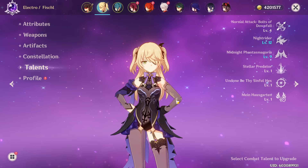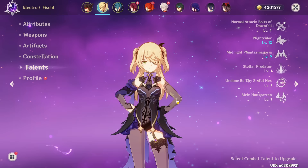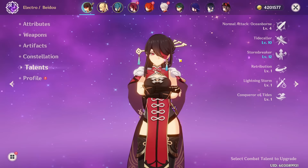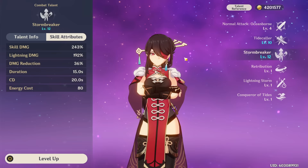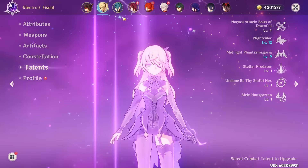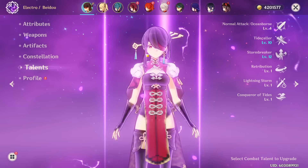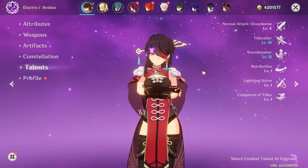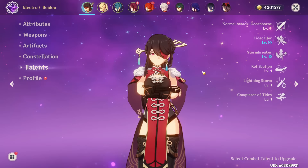A big part of Fischl's kit is also her energy generation. Since Oz lasts for so long and is constantly dealing Electro damage and hitting enemies, he will also generate Electro Particles for your active character. This is especially relevant for Electro carries like Beidou, who need a ton of Energy Recharge when run on their own. Since Beidou scales on her burst and her burst does an insane amount of damage, you don't want to run an insane amount of Energy Recharge — pairing her with Fischl basically elevates her to another tier, as you can run her on as low as 130-135% Energy Recharge and stack the rest into offensive stats.